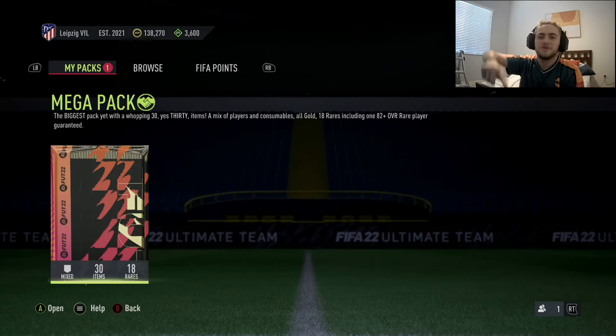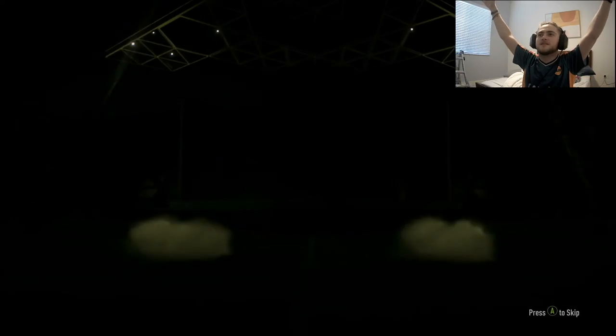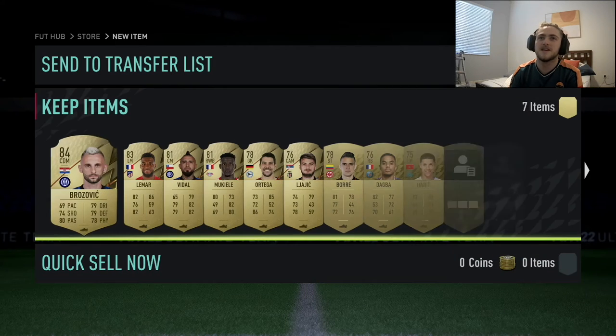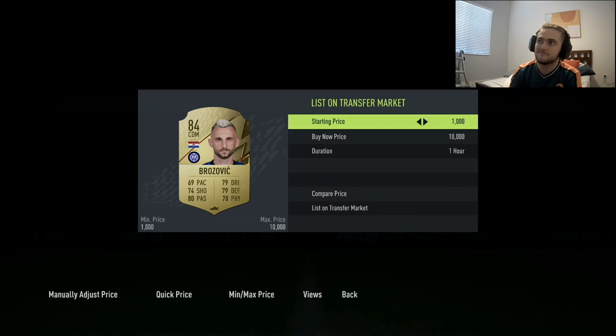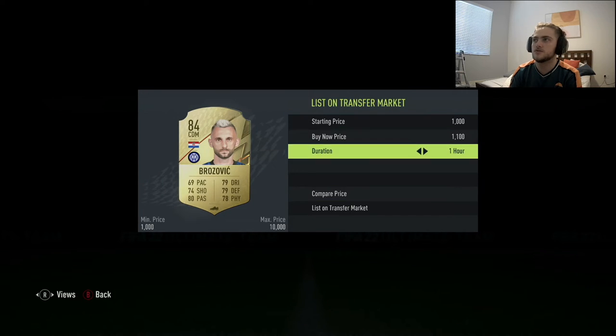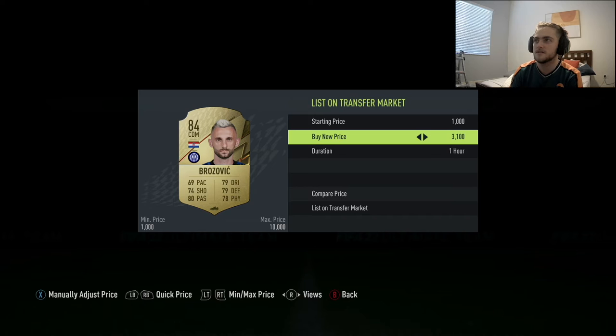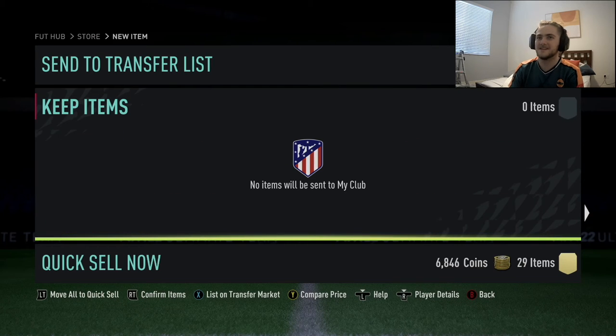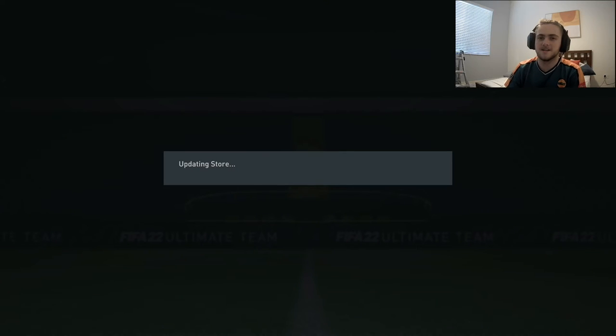We got the mega pack in the bundle for free — this is a free additional pack EA gave us. Is it anything? Just a board — nothing. Of course they don't give anything. There's an 83 or 84 in there but I've got stick drift on this controller so I'll discard all that — don't want any of it.